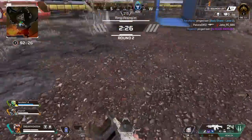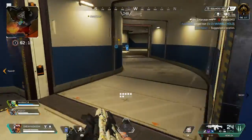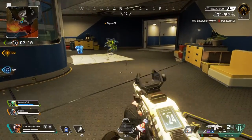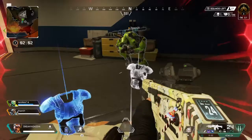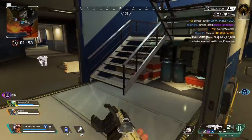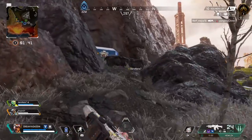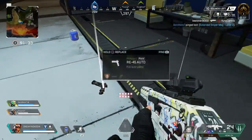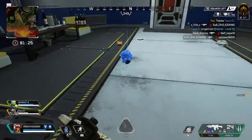Body shield here, level 2. Optics here, close range. No thanks needed — I do take bribes though. Double tap trigger. Optics here, close range. There's an extended sniper mag here, level 2. Team, I found the next ring location for us — check your maps. Helmet here, level 2. Thanks.